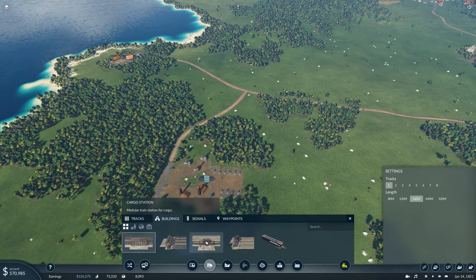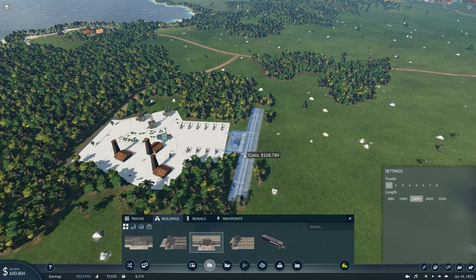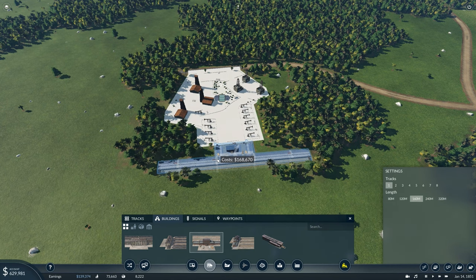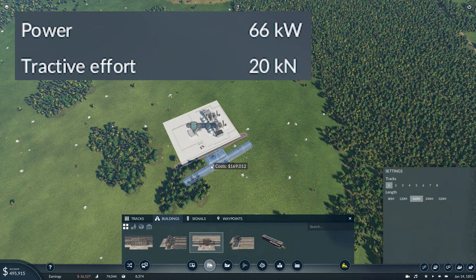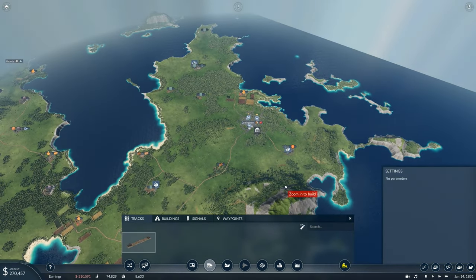We'll start at the crude location and grab a cargo station. I recommend not using the terminal station — please use the cargo station because you can add extra tracks coming out the other side, meaning you can double-use it later and it's way more efficient. One important thing: make sure this route is nice and flat because we're not going up any hills. The trains in 1850 are useless at hills — they just can't do it. Must be flat. Then connect it all up.